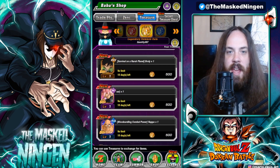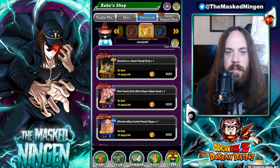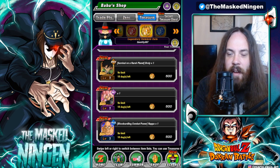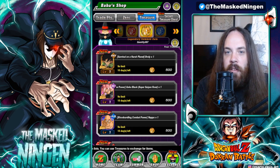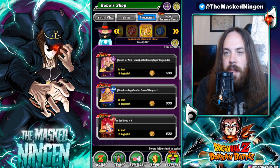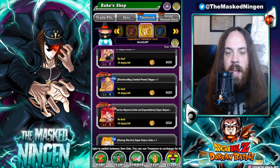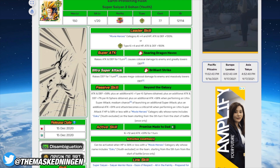Scrolling down, we have the year five LRs from the anniversary. Both of them are kind of mid nowadays sadly. Broly and Chilled LR have a really interesting design but they're not on any teams. Rose is interesting as well but not great defensively. Nappa and Vegeta can be useful for things like the World Tournament because of the AOE, but other than that not super good.